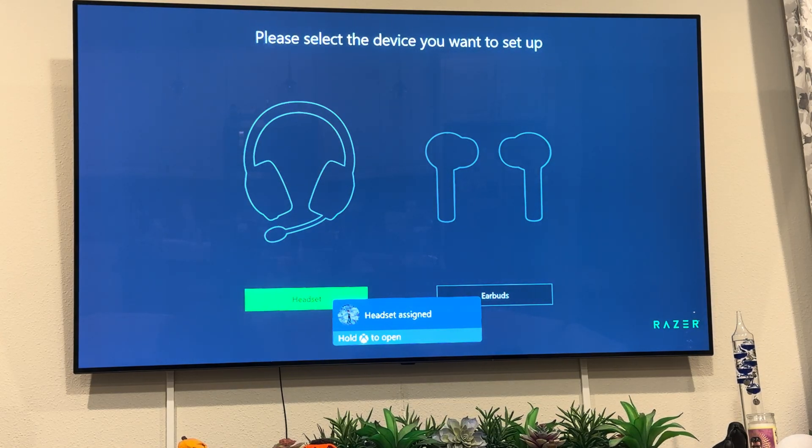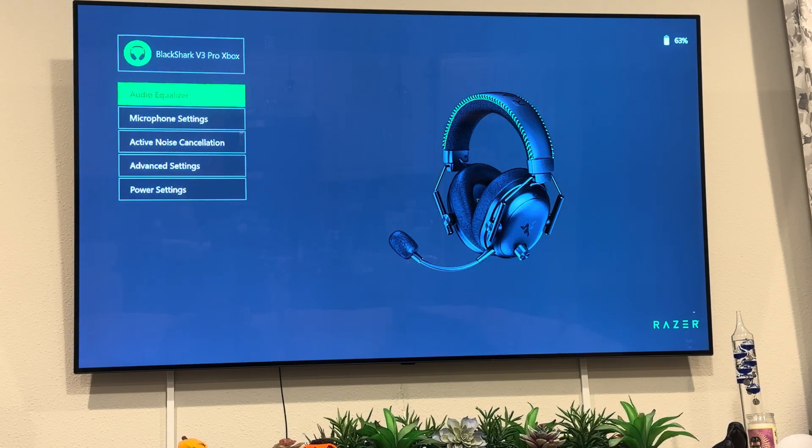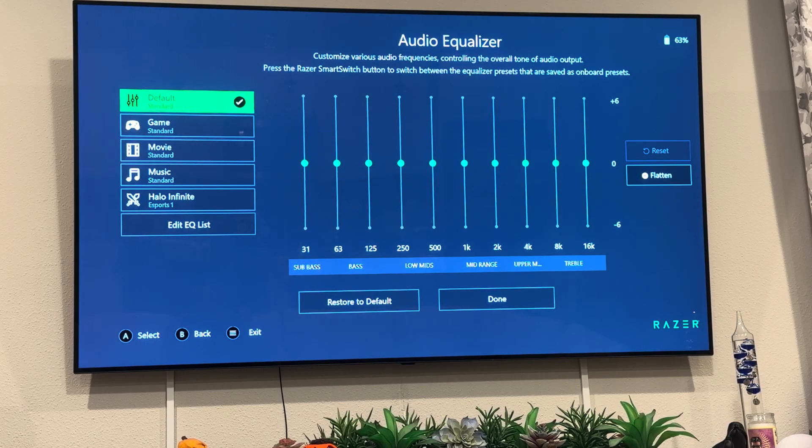I like that this headset talks to you — everything you do when you turn on the power it announces. Other than the volume and game-chat mix dials, when you touch a button it tells you what you're doing, which is nice. So we've got the Black Shark V3 Pro Xbox showing up here, batteries at 63% in the top right. The audio equalizer is loading — this is more in-depth than the phone app. You can check my YouTube video from a couple days ago to see what the phone app can do.